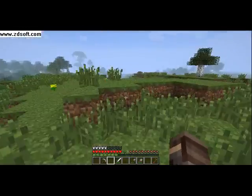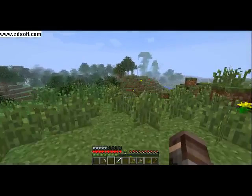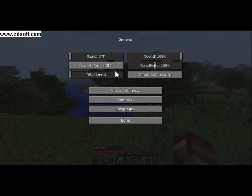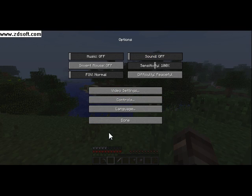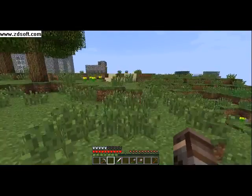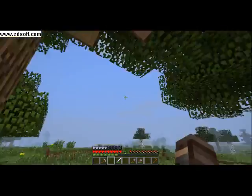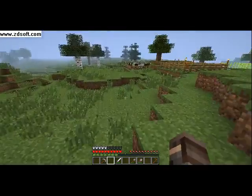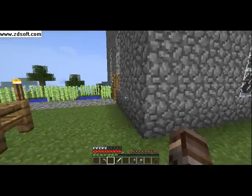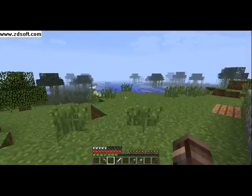There's a jungle biome over there with a river. Should we turn the sound off? There we go — like my sister, she normally turns the sound off whenever she's playing. It's a nice area, just a little bit fun to have lots of animals, and a small biome over here.